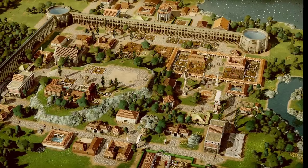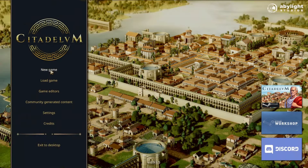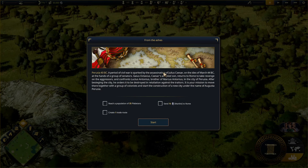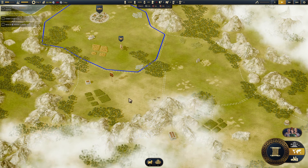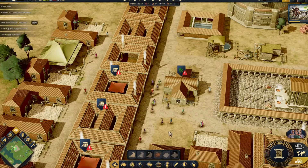First, the good. Ancient Roman city builder Citadelum certainly has some fun ideas. It refreshingly explores a lesser-tread period of Roman history — the immediate aftermath of Caesar's senatorial assassination in the chaotic power vacuum that followed — as Gaius Octavius, Caesar's adopted son, returns to Rome to enact his dead father's revenge.